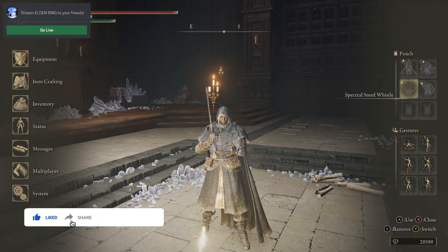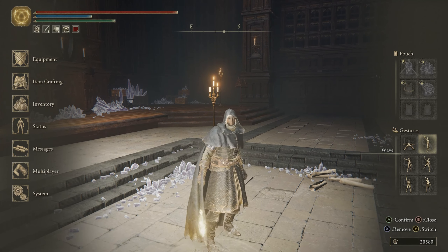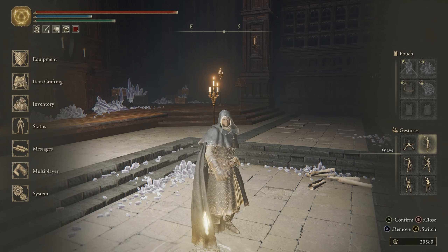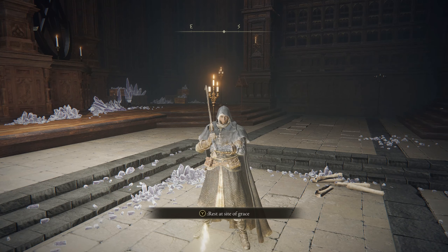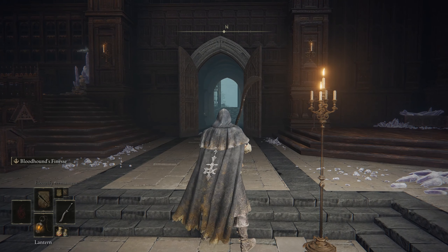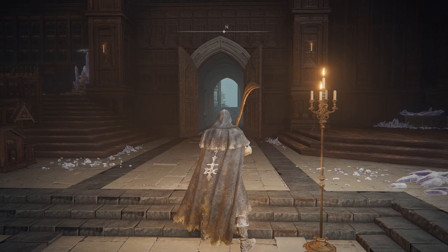Welcome back to a brand new episode of Elden Ring. The previous episode is linked at the top right of your screen where we fought the Red Wolf of Radagon and also went to Farum Azula, where we died so many times in search of the Radagon seal, but we were able to get it in the very end. The Red Wolf of Radagon was given to protect Rennala from invaders and also serves as the mini boss for the Academy of Raya Lucaria.